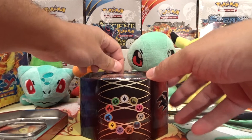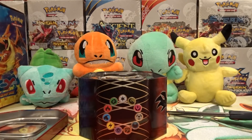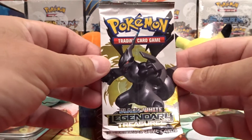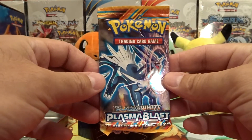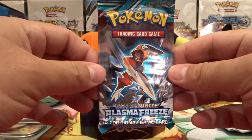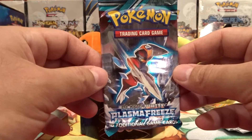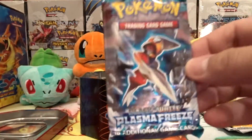Our first pack of cards is an XY base set. Our next pack is Legendary Treasures from Black and White — that's really cool, I love this set. We had Plasma Blast, which is awesome, and a Plasma Freeze. So it actually had different cards than what I thought, but these are great packs. I'm definitely satisfied. I was hoping for Flashfire, but these are better, so I'm definitely happy about that.